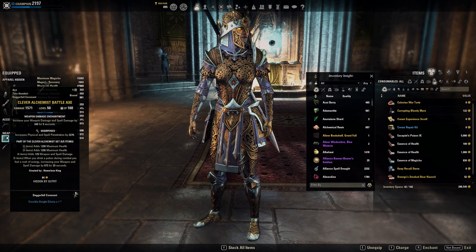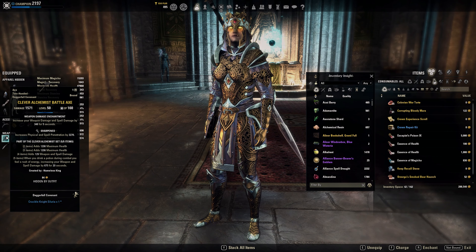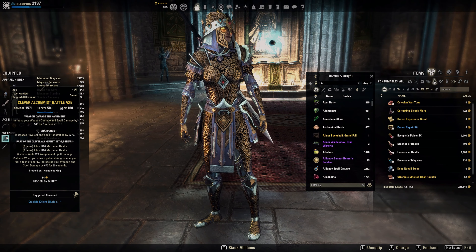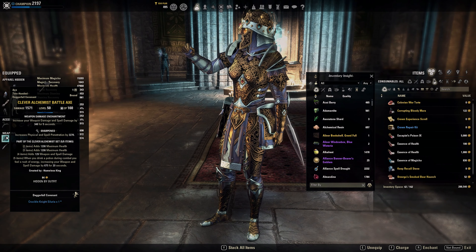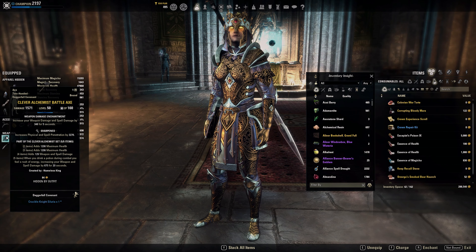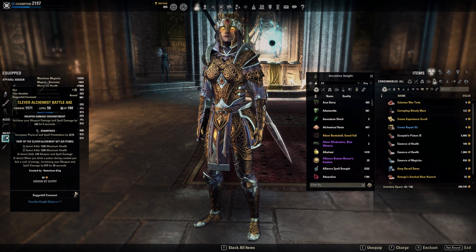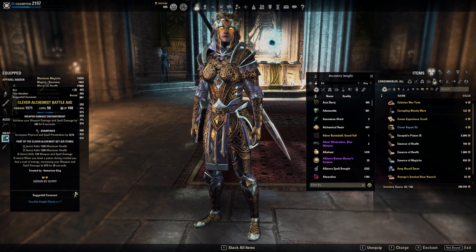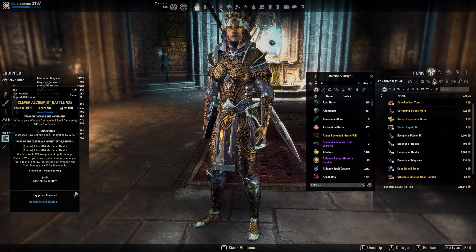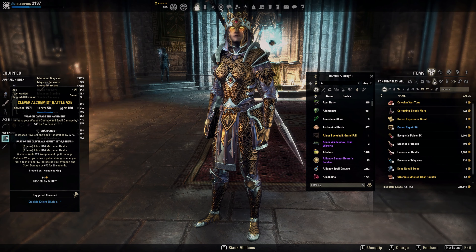On the front bar, the set we are using is Clever Alchemist. I swapped from Stuhn's to Clever Alchemist — one reason is because we can't proc Off Balance anymore, so Stuhn's is not an option. In general, Clever Alchemist is really nice: you get the two-piece HP boost which is great on Warden, and you don't have to proc Off Balance. So if you're really in trouble and need to dump fast, you have your potion up, use it to proc Clever Alchemist, get your damage buff, and you don't have to worry about Off Balance. If you don't like Clever Alchemist you can obviously go for something else.